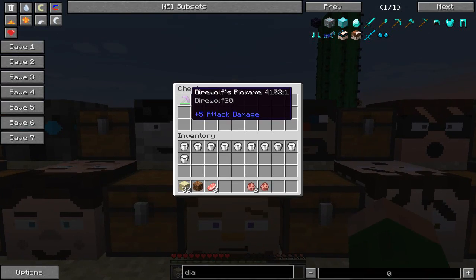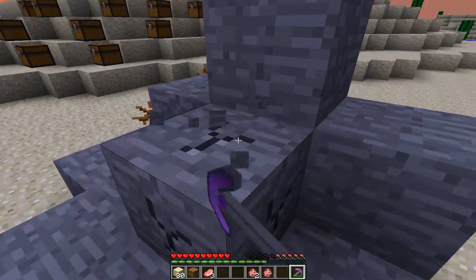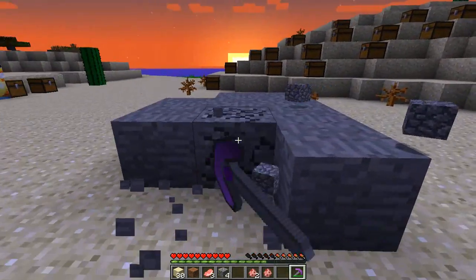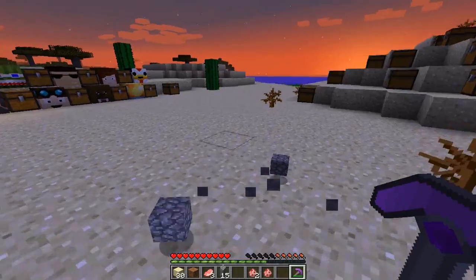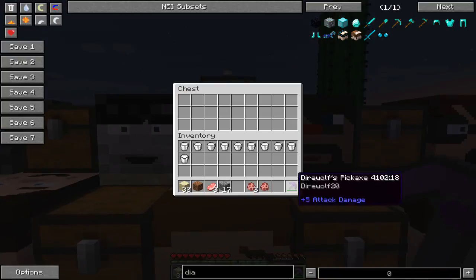Next up guys we have Dire Wolf's Pickaxe - it has plus five attack damage. I've set up some stone here just to see how fast it is. It's quite good - I think that's pretty similar to a Diamond Pickaxe, just judging by the speed. But it looks cool, it is a pretty cool tool.